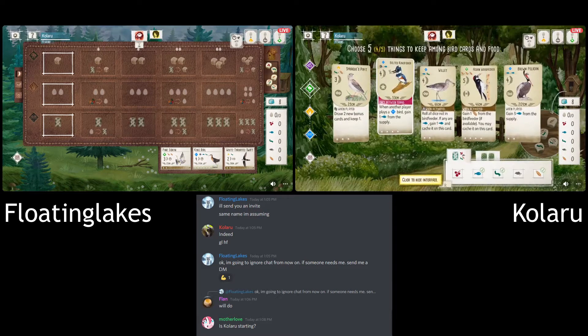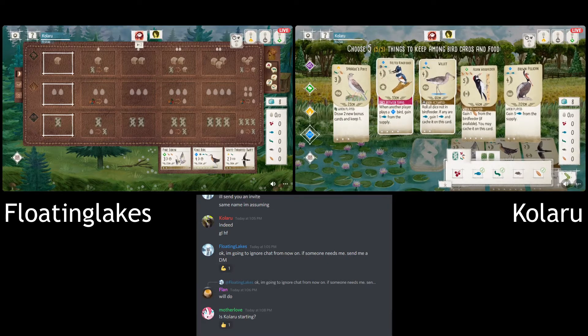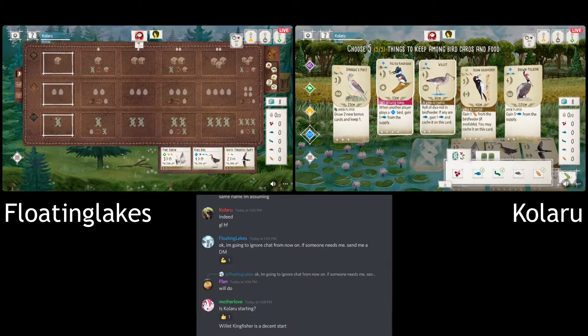I like the Willet and Kingfisher together because with Willet you save some food, and you also have the ground nest that's good for the third end of round. They might even get a free fish and be able to play the Willet with that, so it works quite well with the Kingfisher.